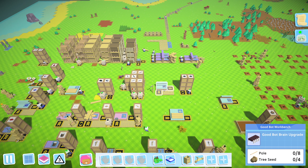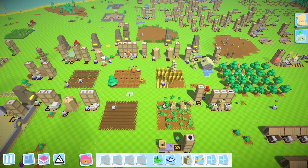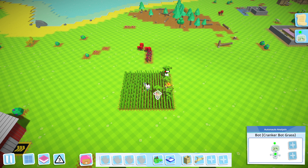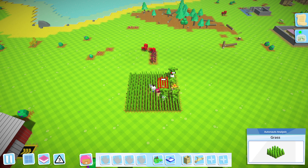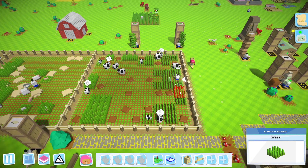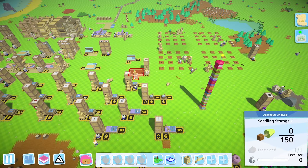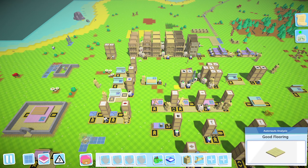Let's get a bot brain upgrade - it needs poles and tree seeds, easy enough. Wait, what's dead? Our fertilizer bot is dead again. No dung means it instantly kills fertilizer, which instantly kills our sapling production for trees.